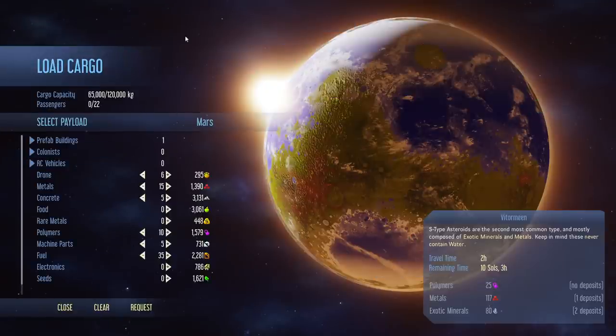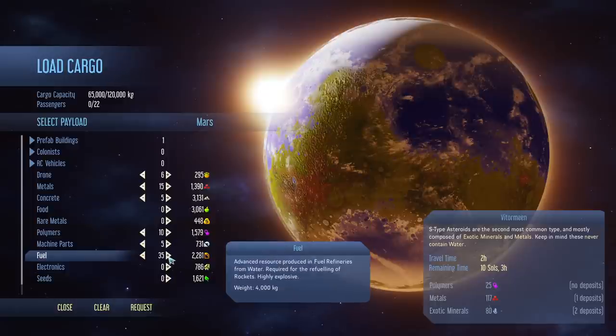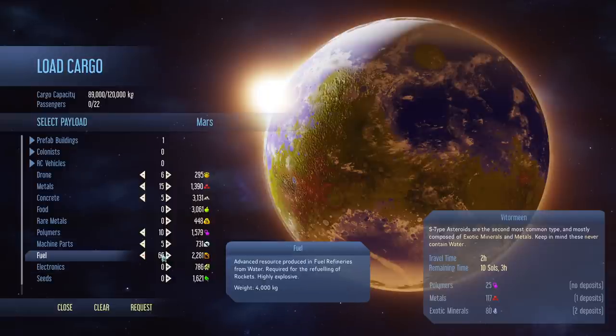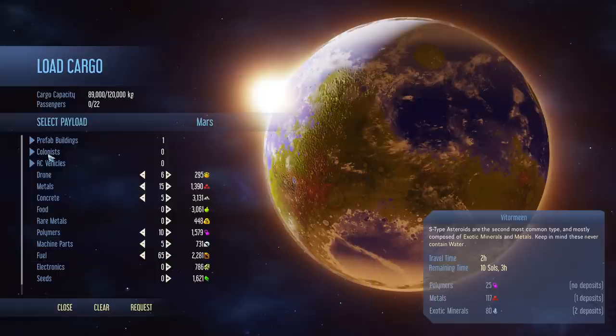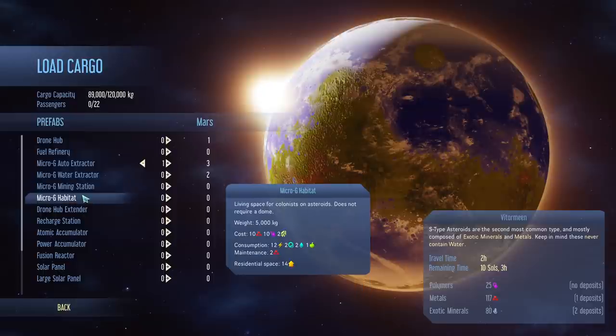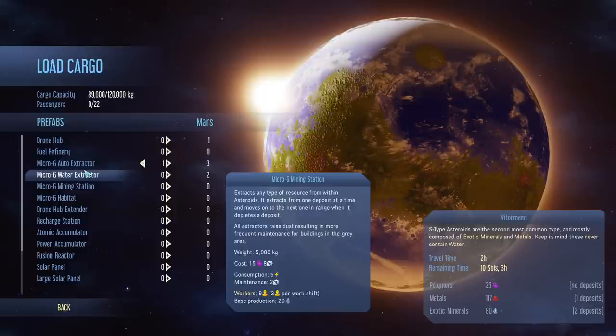We'll go ahead and visit Vitormin. You're going to have to load the cargo onto your launcher. One of the things to be careful about with the fuel is your fuel requirements — I think 35 is the normal one, but because I'm Paradox Interactive it costs me 10 more, and I've actually unlocked another tech that adds an extra 20 and gives me a huge amount more cargo capacity, but I now need 65 fuel. So do pay attention to that, otherwise you could easily strand your little rocket. I'm going to send a prefab of my Micro G Auto Extractor, which is going to let me mine the exotic minerals — or actually pretty much anything — on there. You can also send habitats where people can live and send colonists to these asteroids temporarily to work the mining stations, but I'll use the Auto Extractor.